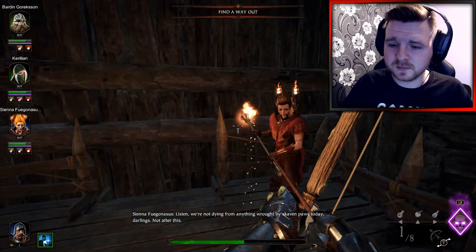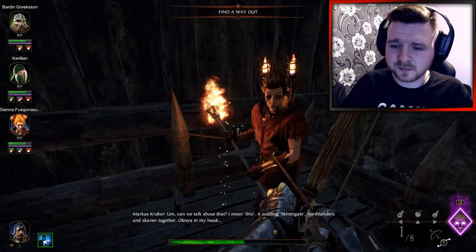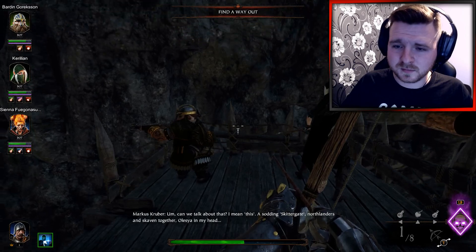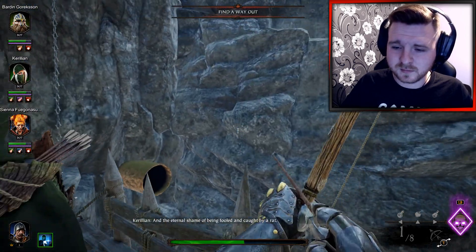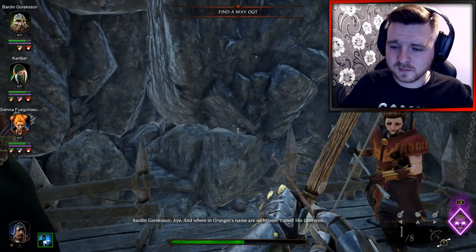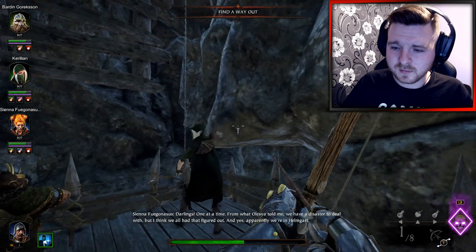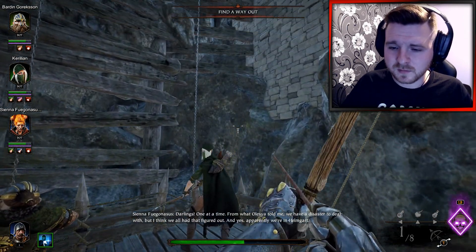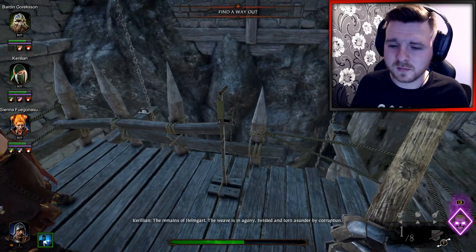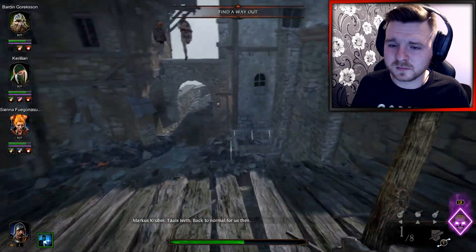In-game dialogue: 'We're not dying from anything wrought by Skaven today, darling. Not after this.' 'Can we talk about that? A sonic skitter gate? Northlanders and Skaven together? A voice in my head? And the eternal shame of being felled and caught by a rat.' 'You're not a noobie's name, are we? Garlings, one at a time — we have a disaster to deal with.' Apparently we're in Helmgardt — a maze of Helmgardt, weave us in agony, twisted and torn asunder by corruption. Back to normal for us, then.